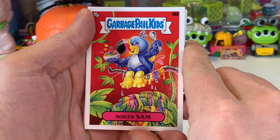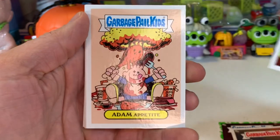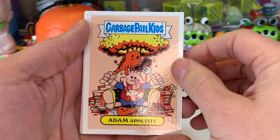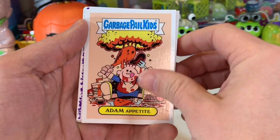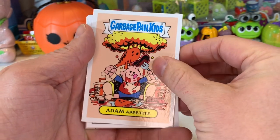Soiled Sam. Two-can Sam. And what's behind — Atom Appetite. That's a good one to get, that's a difficult one to get actually.